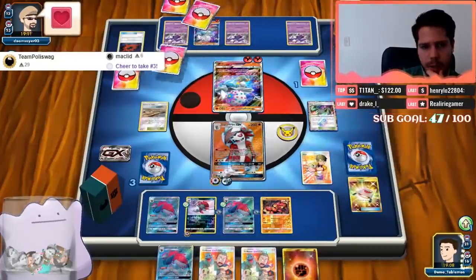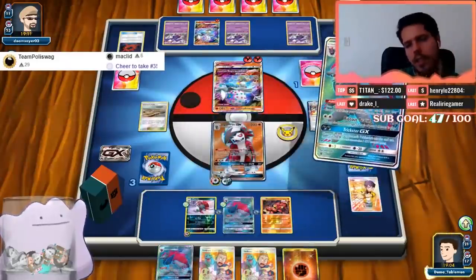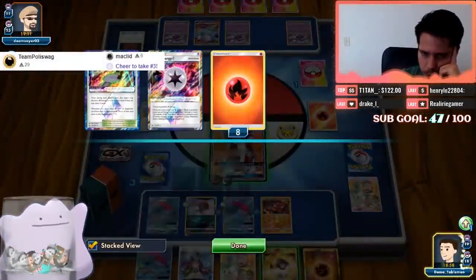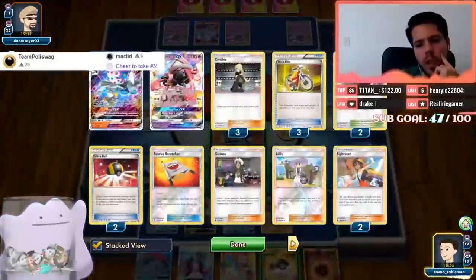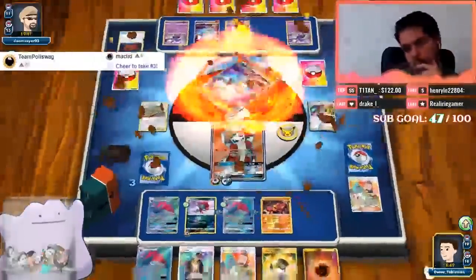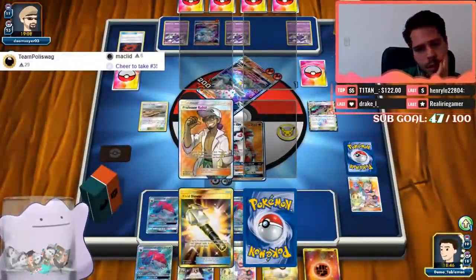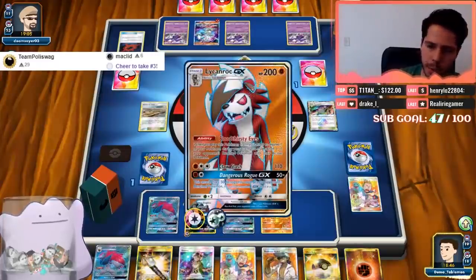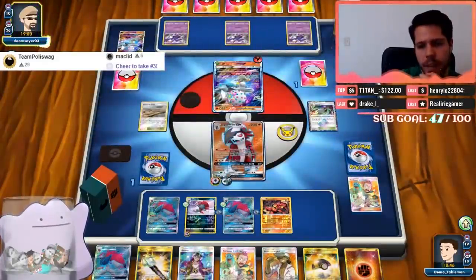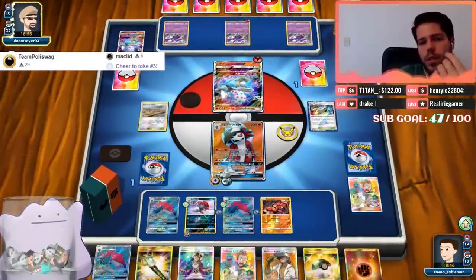My opponent already used the GX attack so I'll get back the Lycanroc, won't use my ability, attach the DCE. The Choice Band — my opponent keeps saying 'well played' and spamming emotes, which is super annoying. Who gets the Choice Band — this guy — and then we'll Judge him. He promotes the Blacephalon — that doesn't mean he doesn't have the Guzma, he could have just top-decked it. I guess he only needs the energy.